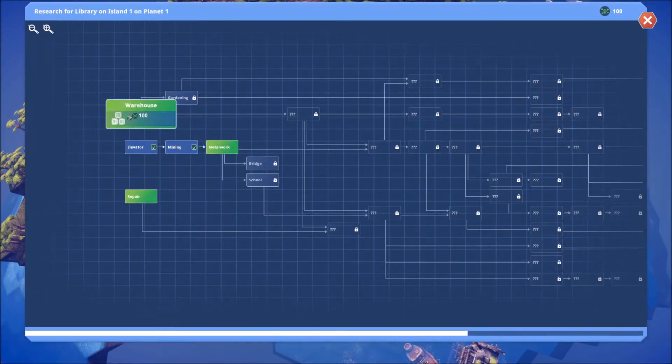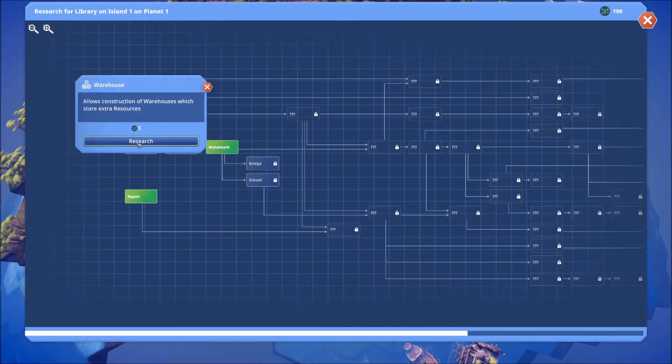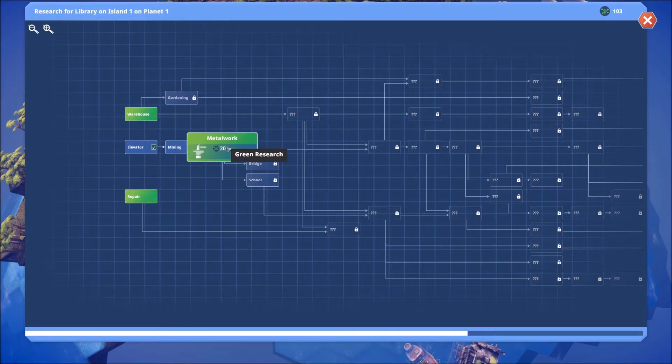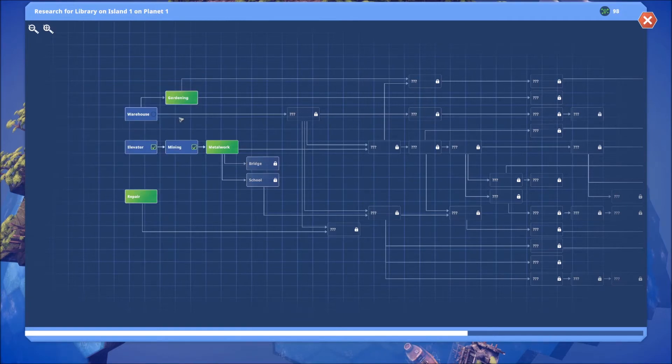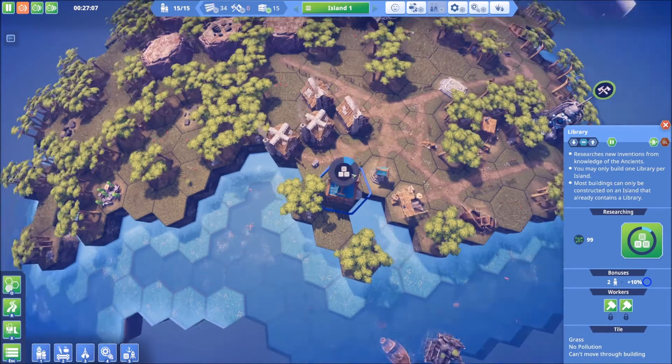Rather than getting into metalwork just yet, let's go warehouse. You can see we've got 101 available so we're in no danger of running out of research anytime soon. But let's take a look at what metalwork costs - okay that's 20. So some of the basics obviously are gonna cost very little. The warehouse we're gonna want to build so that we can store more resources.